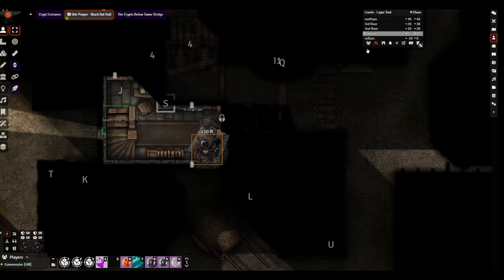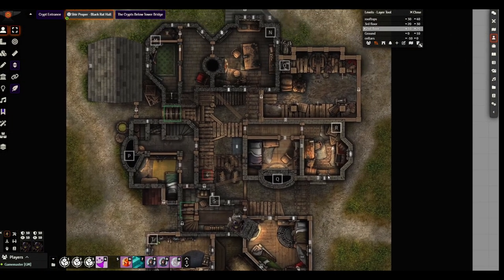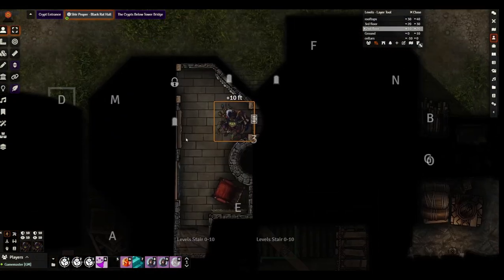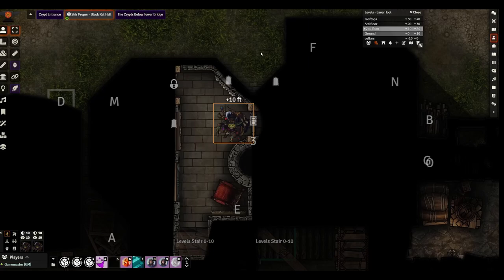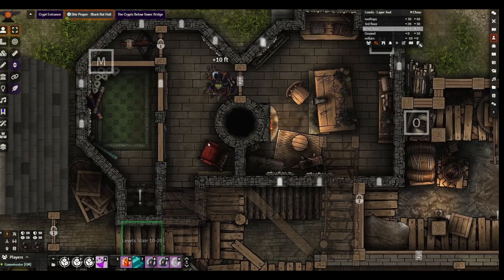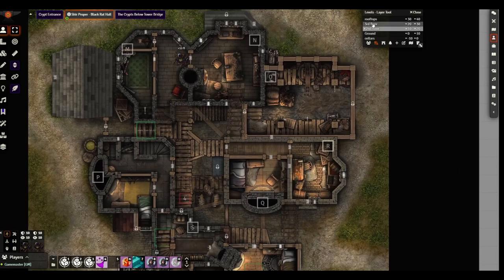On the second floor, starting at the top, there is a secret door — you can just open it for them, the painting comes off the wall and they can enter. There's also a false door up here — if it is opened, there's a crossbow bolt trap on the other side. There's an interaction point at the bottom of this room which is the reset mechanism for the walkway trap on the third floor.